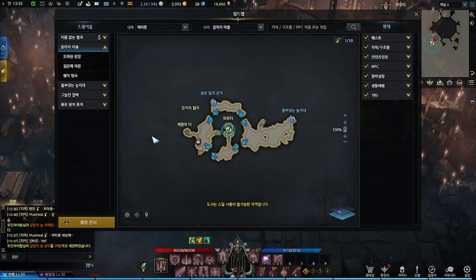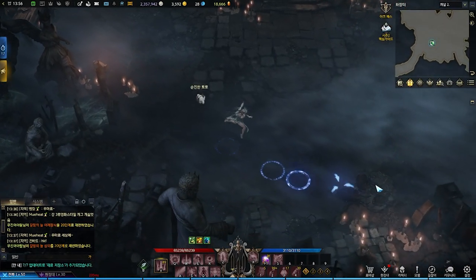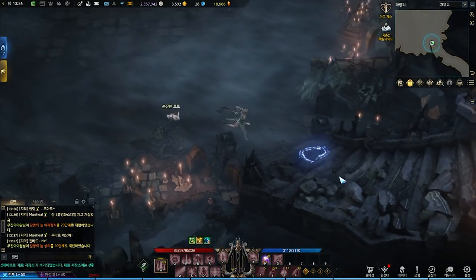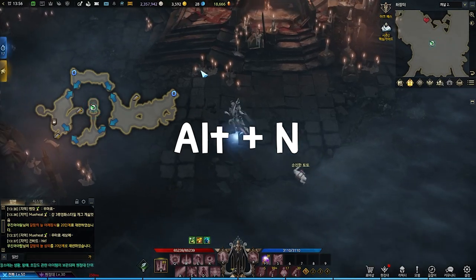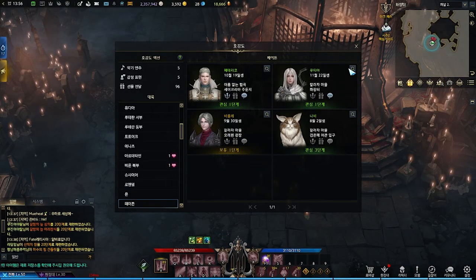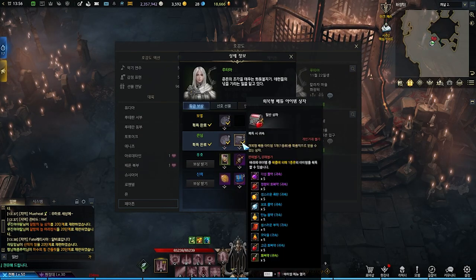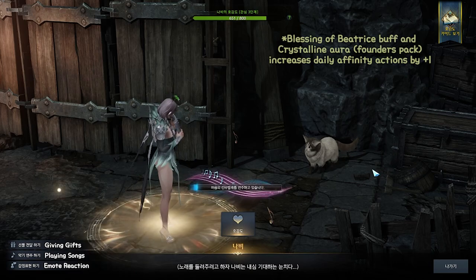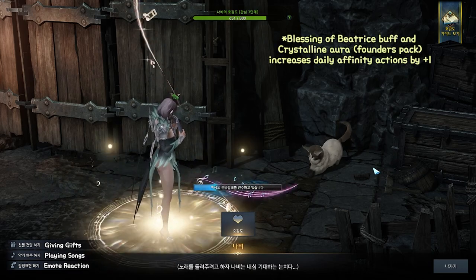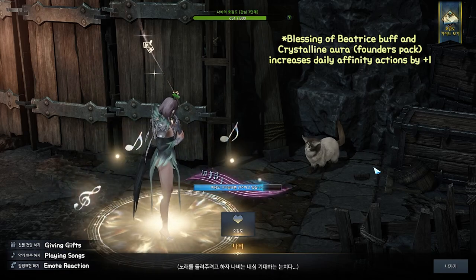Affinity actions are highly important because the rewards are relatively worthwhile. NPCs that you can have affinity with are marked with a heart on the map. You can also press Alt+N to bring up the list of all affinity NPCs, and you can go through their rewards and also check their favorite items. Affinity actions consist of giving gifts, playing songs, or emote reactions. There is a daily restriction of 5 song actions and 5 emotes per day, so make sure you use all your uses.